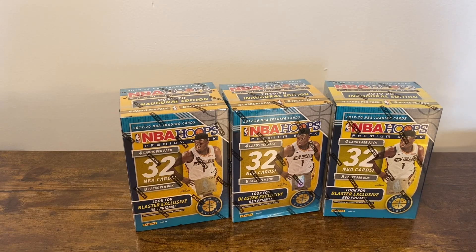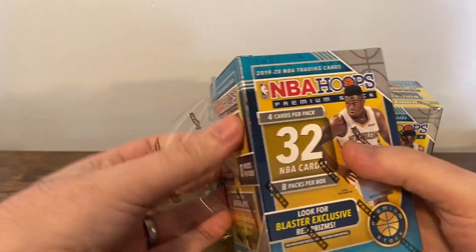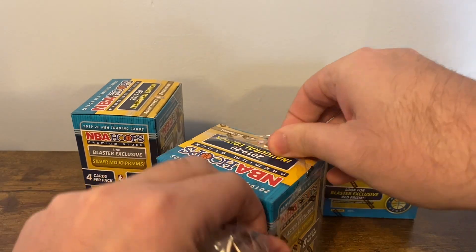What's up everybody, welcome back to another video. Got some more retail product for you — was able to get my hands on some Hoops premium stock from Target, restocked online at the three-box max. I was able to beat out all those bots. That's pretty difficult to get it in your cart and even complete the transaction online, so I'm happy to be able to get some at retail price instead of paying all those markups. Obviously we know what we're going for here — it's 1920 product, so looking for Zion, Ja, and guys like Calvin Johnson, Cam Johnson. Hope we get nice colors, nice silvers.